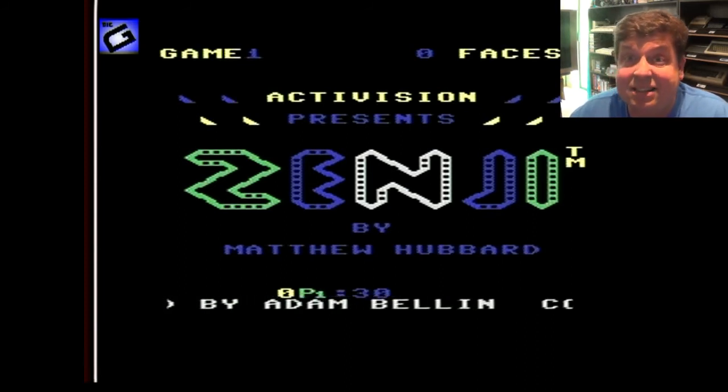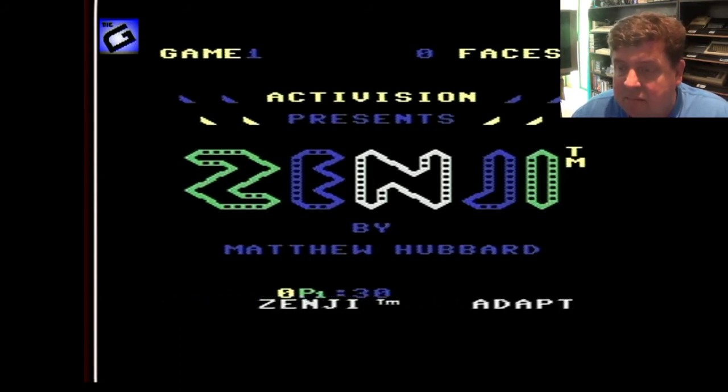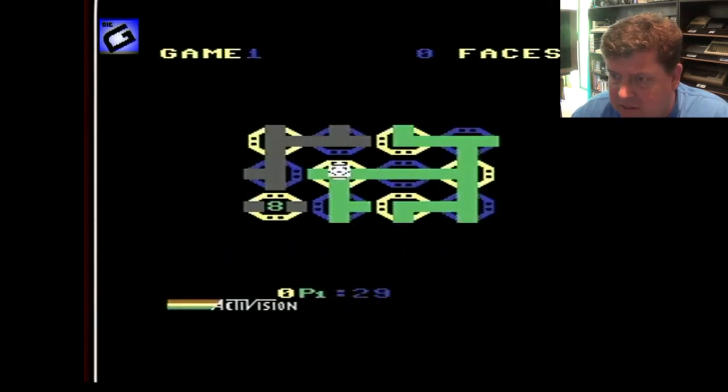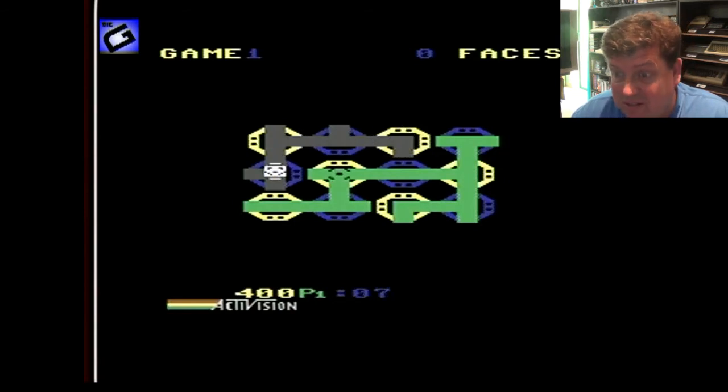I've had one little go at Zenji and it's not my type of game — these little puzzle games — but still an interesting concept. It's a very old game. The object, from what I can work out, is almost like that pipes game I've played on PC before. I've got to link up the different faces to clear the level. I can change the flow of the pipe — it goes green — and I'm trying to link up all those yellow faces. It's going to be trial and error for me. Graphics are pretty good, nice and smooth, and it would have been one of the earlier puzzle games. I'm running out of time — 27 seconds left.